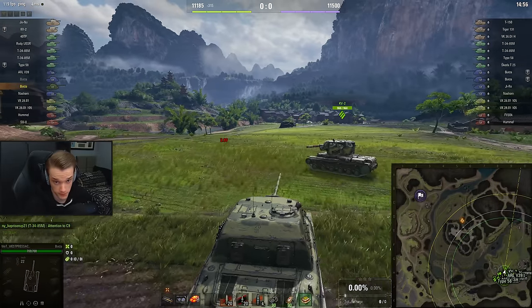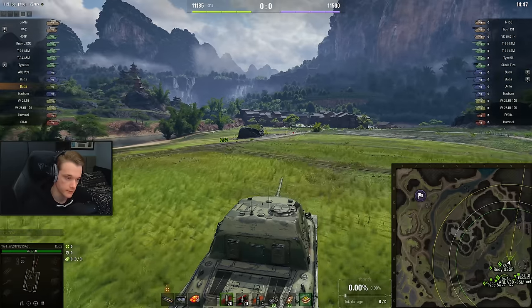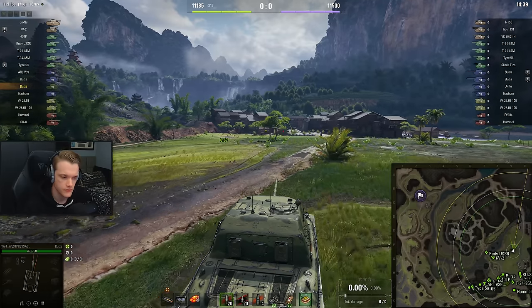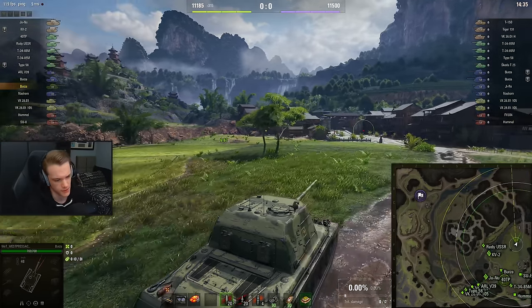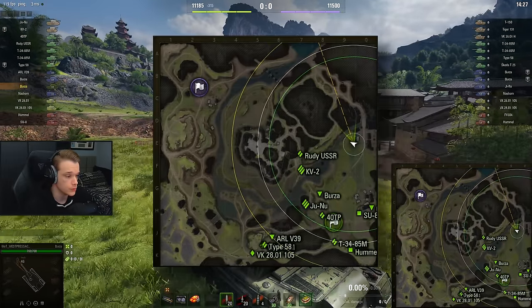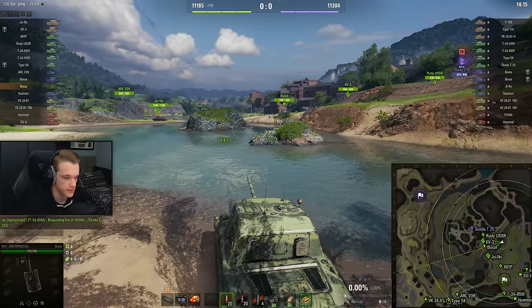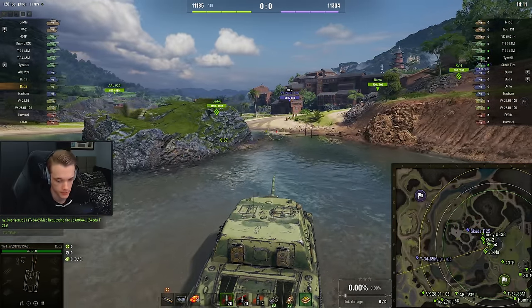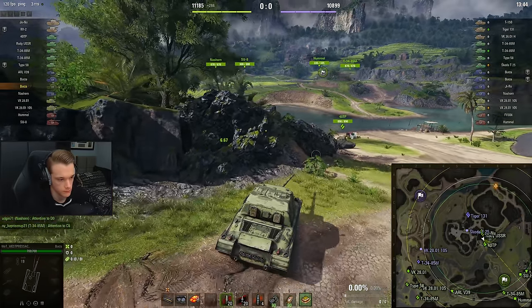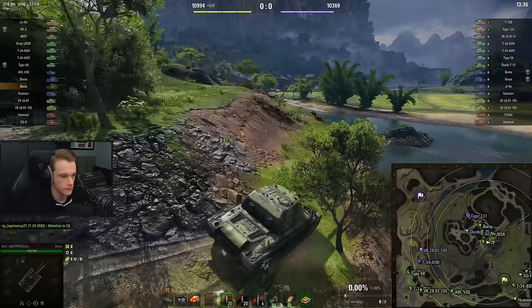Okay, so T150, Tiger 131, and the VK 36.1H. I believe the VK has enough pen — if it uses premium it definitely has enough. Does it get the same gun as the tier 5? Can't remember, but this is definitely faster — well, is it faster? It feels fast. We're not going this way because I'm alone, so we'll go back to the middle of the map. I'm not going on a side by myself — that's just asking to die for basically nothing in return.